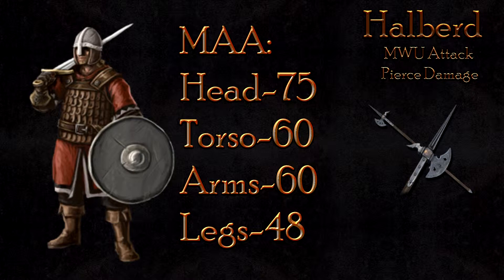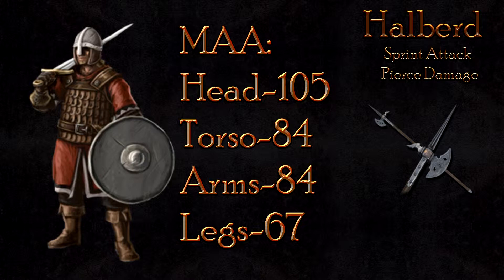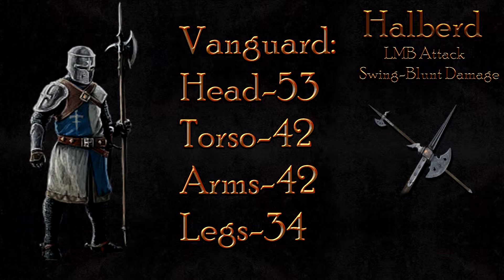The Maul Up attack will also fall the Man-at-arms in 2 hits, at 75 damage to the head, 60 to the body, and 48 to the legs. The Sprint attack is again very powerful, at 105 damage to the head, 84 to the body, and 67 to the legs — the Sprint attack will greatly harm or outright kill a Man-at-arms.